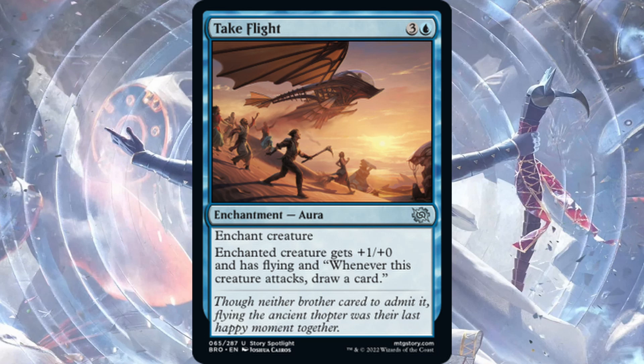Take Flight — one blue, three generic for an enchantment aura. Enchanted creature gets +1/+0 and has flying, and whenever it attacks, draw a card. Auras have historically been pretty bad except in certain scenarios. It's cool that the creature only has to attack — not deal combat damage — to draw, so maybe you get two or three cards off it over a few turns. Not really sold on it for four mana. Probably won't see play unless we have aura enablers or things that care about auras, which I haven't seen yet.